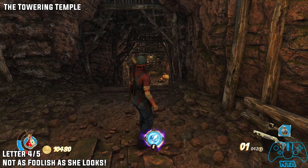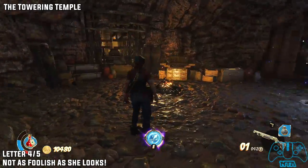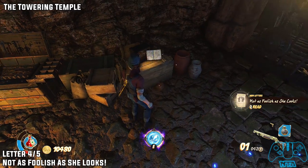Letter four of five. Once you get to the next campfire with another crystal right next to it, on the crate you'll find letter four of five.